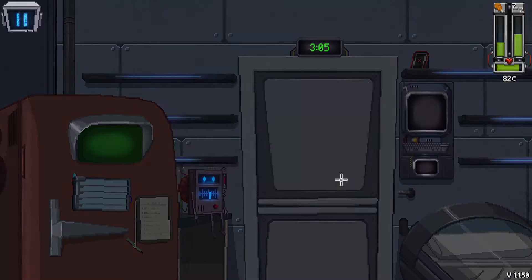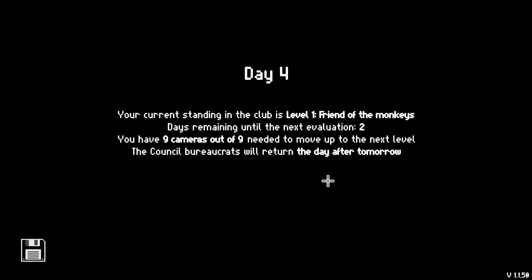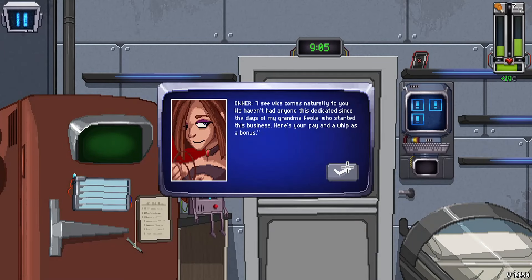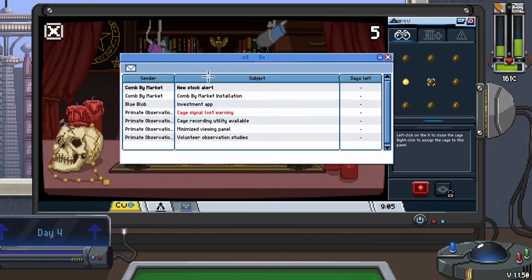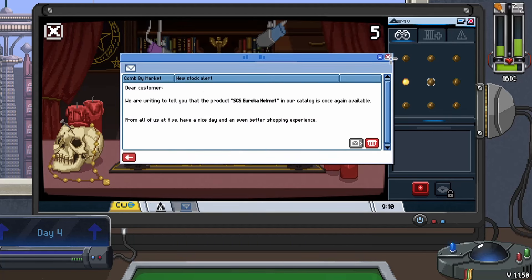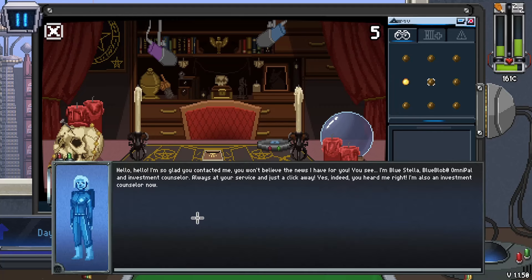Let's go ahead and work another job - that'll put us right at the morning. The time's changing and we have to pay rent the day after tomorrow. The adult lady - here's our pay and a whip as a bonus. Dolly Crow scandal - I don't think there's anything here for us. Ooh, new stock alert! Cool. So I think maybe now we can interact with the stocks.